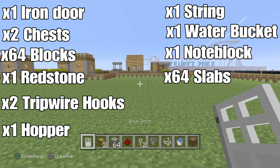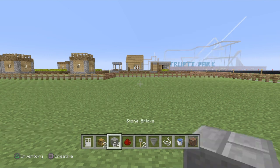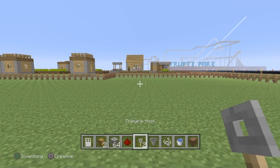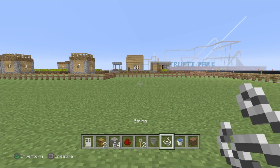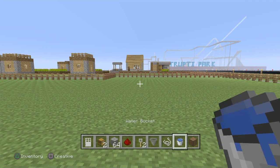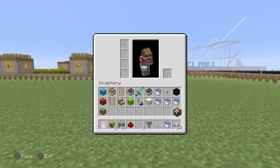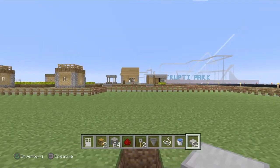What you're going to need for this build is an iron door, two small chests, a stack of any block of your choice, a piece of redstone dust, two tripwire hooks, a hopper, a piece of string, a water bucket, a note block, and 64 of any slab of your choice.